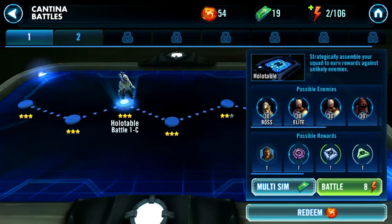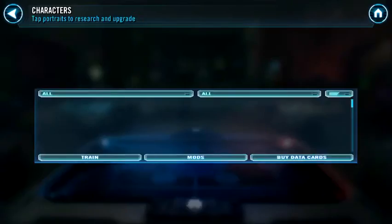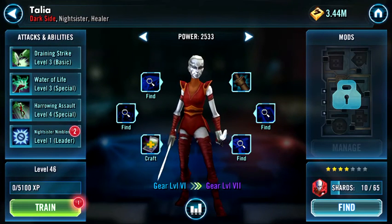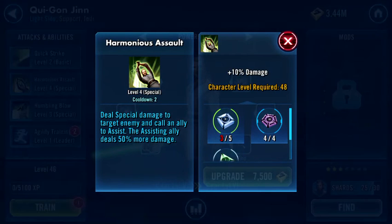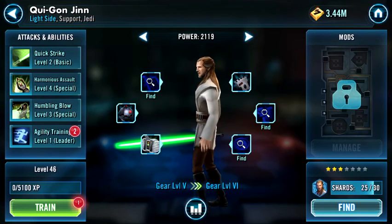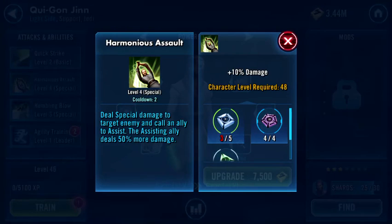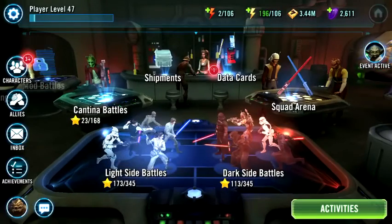Qui-Gon is doing really well - I have one more pack and he'll be at four stars, then I'll probably replace him with Talia since she's a healer who does decent damage. But Qui-Gon has a double attack ability you can use every two turns - you call an ally and deal double damage, plus 50% more damage on that ally, so it's 250% damage total, which is insane.